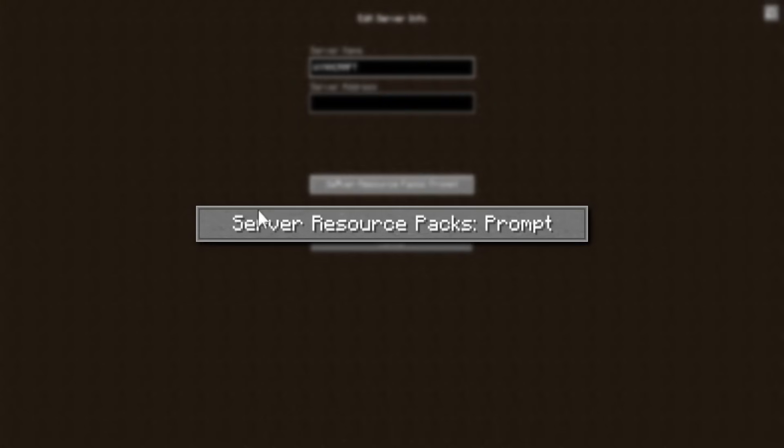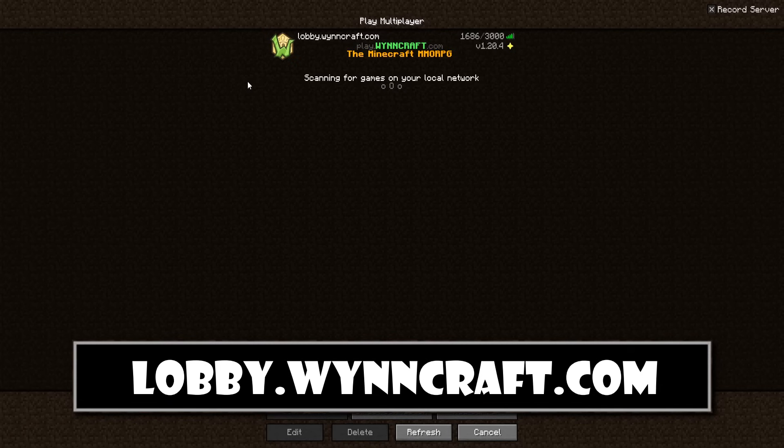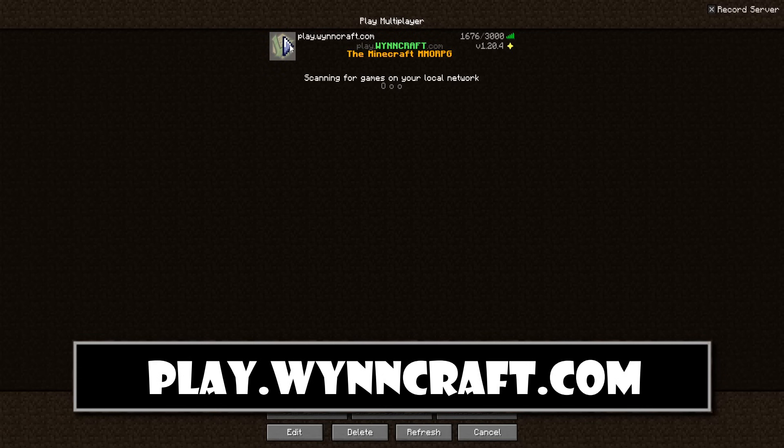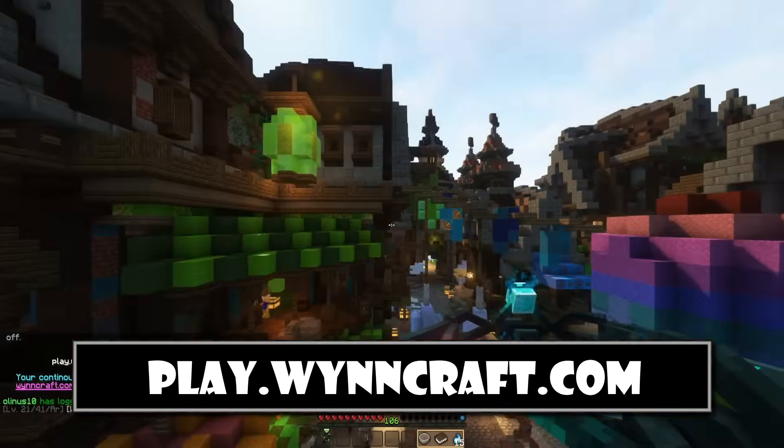Secondly, there's logging on to the server. Make sure to enable resource packs, and then there are two different IPs you can use. Use lobby.windcraft.com to join into the lobby, or play.windcraft.com to log directly into the game.